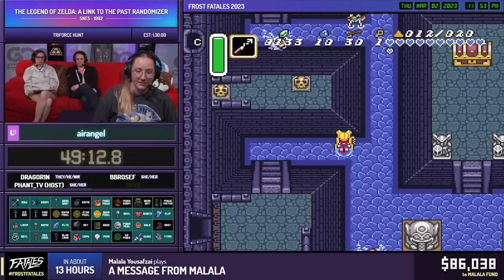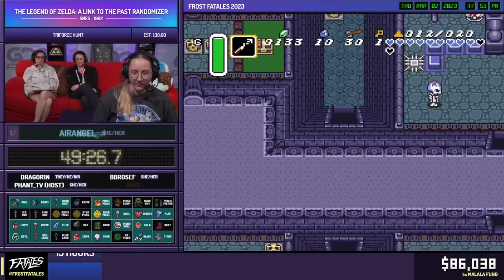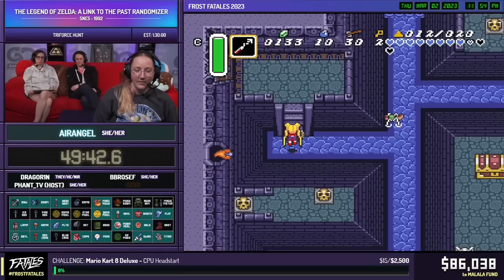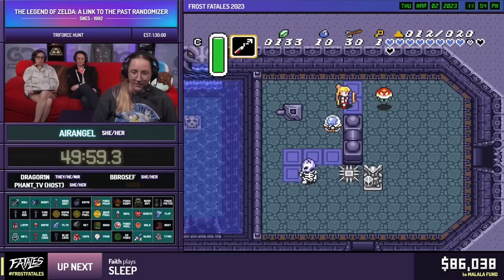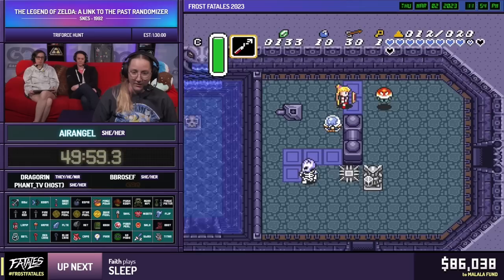This dungeon is convoluted — there are pieces all over the place with no real concentrated area. We are at 12 out of 20 triforce pieces so far, which is pretty good pacing. We're at about 49 minutes. The key here is to get the key first and then flood the area — if you flood before getting the key, you have to leave the dungeon and undo the flooding. 10 out of 10 do not recommend. I've even done that as someone who has played this randomizer for a long time.